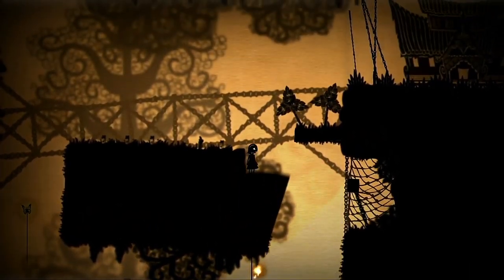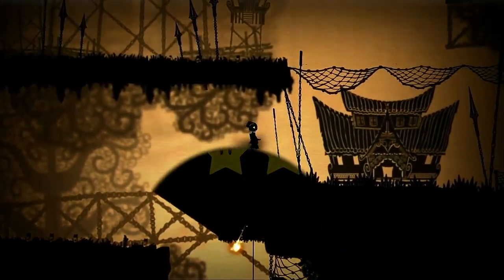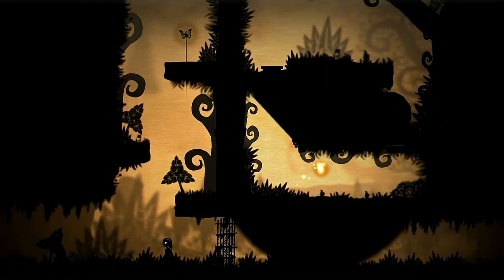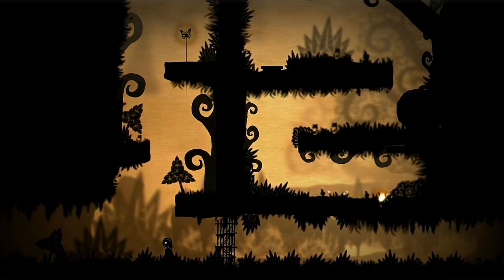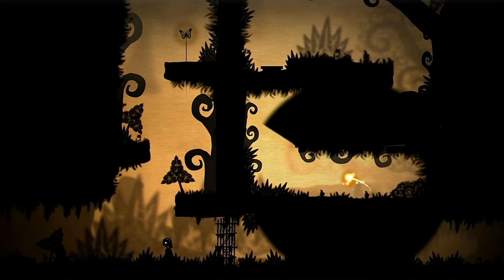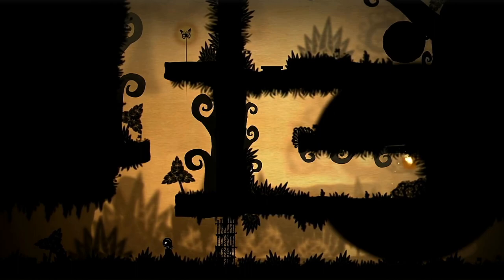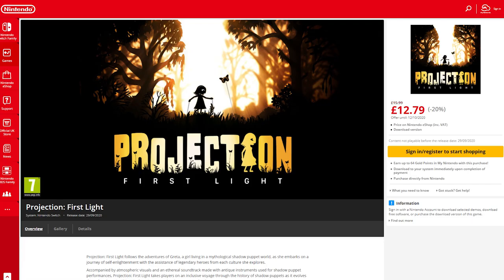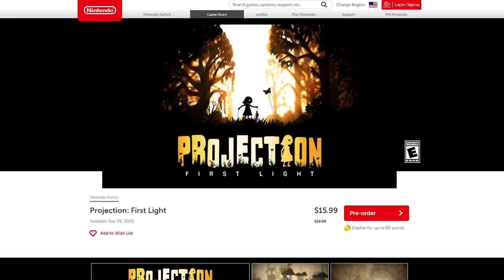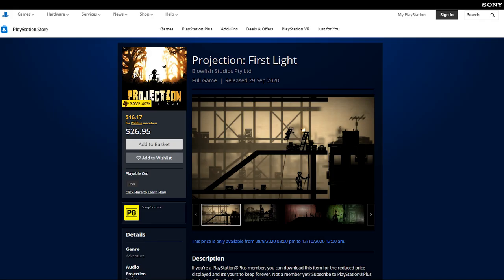I'd give Projection First Light 2 out of 5 stars. There are some good ideas here but unfortunately the one mechanic the game heavily relies on is currently buggy at best, and even if the game is patched to fix the flaws, I'm not sure I could play through the other regions if they feature the same repetitive overuse of shadow manipulation as Indonesia did. Projection First Light releases on the 29th of September and is priced at £15.99 on the UK Switch eShop or $19.99 on the US eShop, with the game also available on Xbox One, PlayStation 4, and Steam.